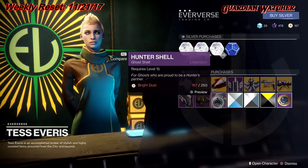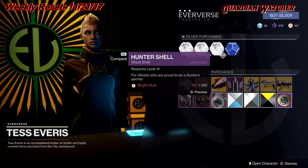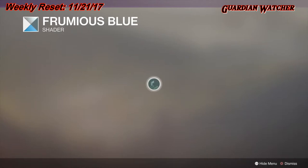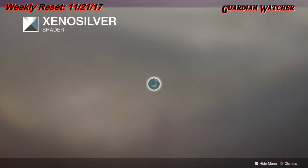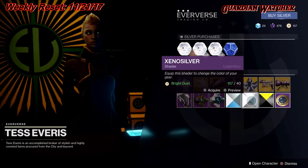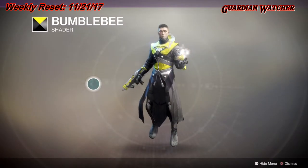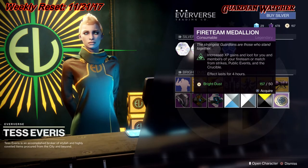We also have the Hunter shell. For shaders we have Fermius Blue, Xeno Silver, and last but not least Bumblebee. You can also buy your Fireteam Medallion if you would like.